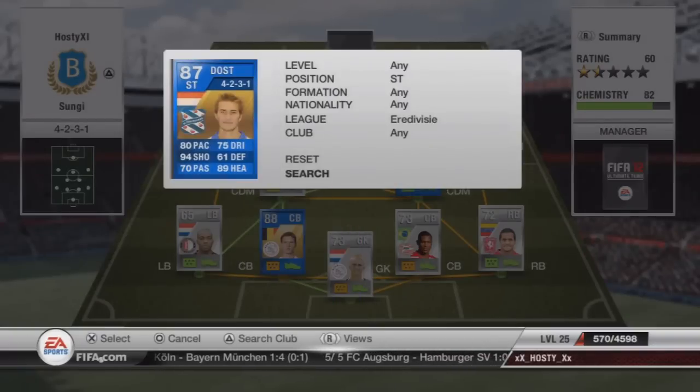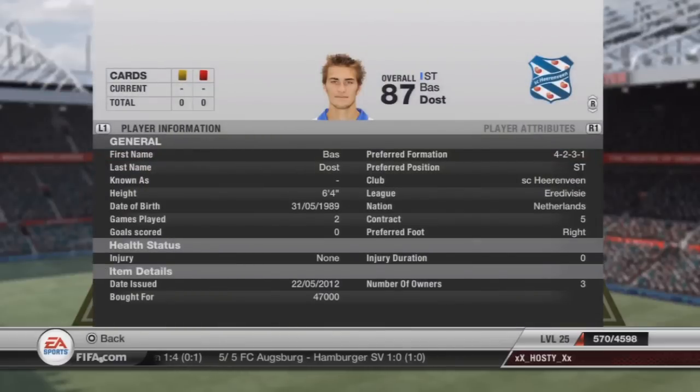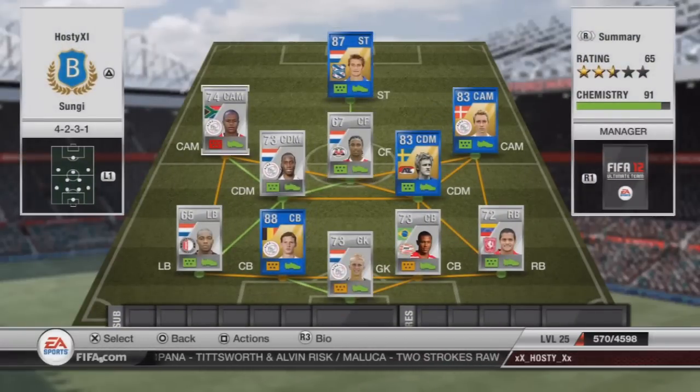Up front we've got the big man DOS. I've never heard of him, but he's just brilliant. He plays for SC Heerenveen, I believe. 47,000 coins for an 87-rated Team of the Year player — really surprising. 94 shooting, he's got 99 on everything to do with shooting, 80 pace for a 6-foot-4 player, 89 heading. You can get some nice long shots with him.